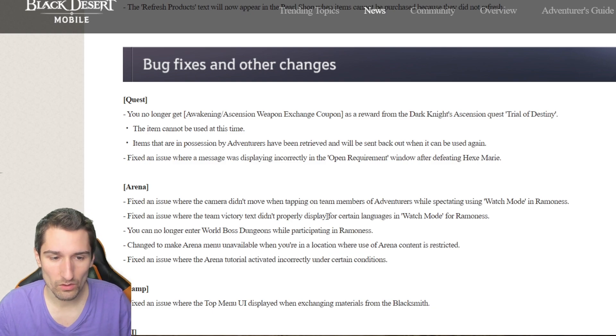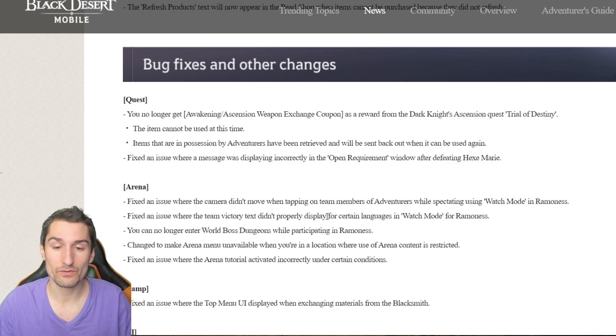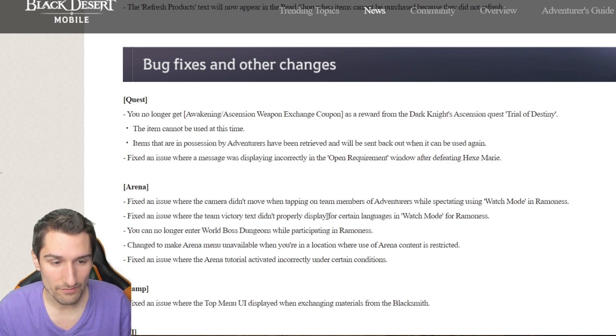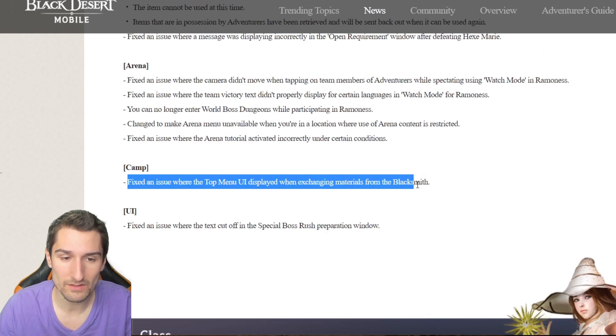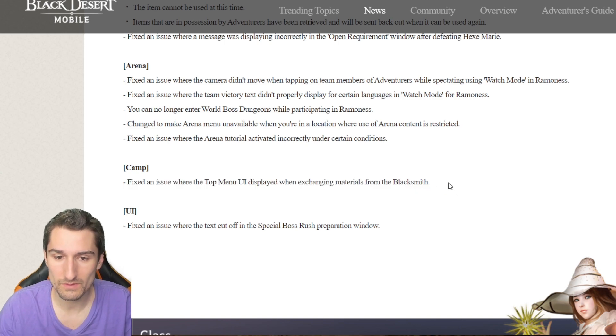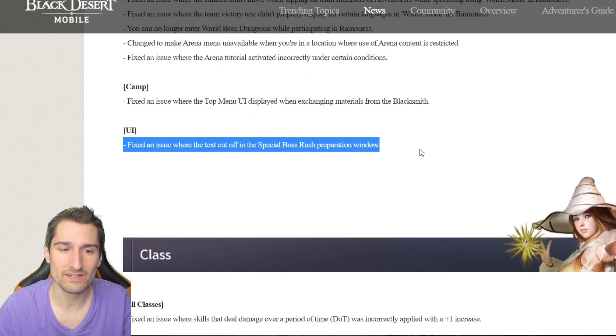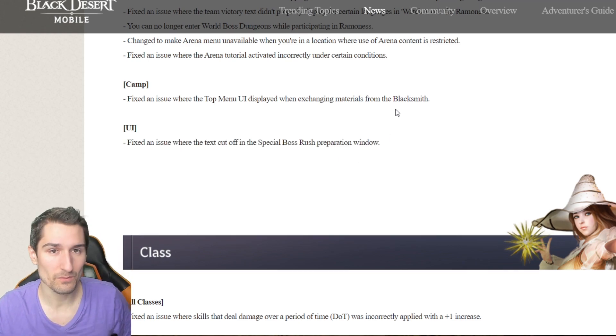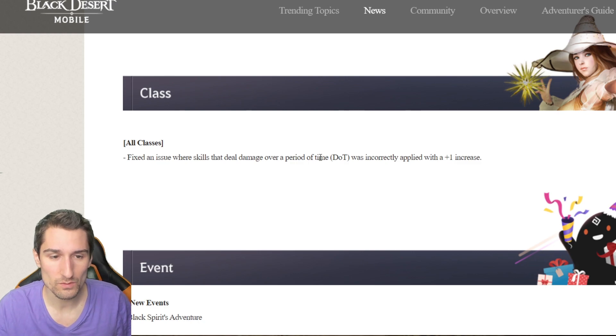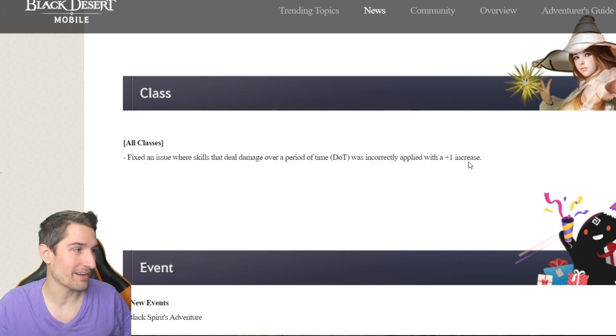In watch mode, you can no longer enter world boss dungeons while participating in Ramonis. Changed to make arena menu unavailable when you're in a location where use of arena content is restricted. Fixed an issue where the arena tutorial activated incorrectly under certain conditions. Camp: fixed an issue where the top menu UI displayed when exchanging materials from the blacksmith. Fixed an issue where the text cut off in the special boss rush preparation window. Classes: fixed an issue where skills that deal damage over a period of time were incorrectly applied with a plus one increase — that's a nerf to every class that has DoTs.